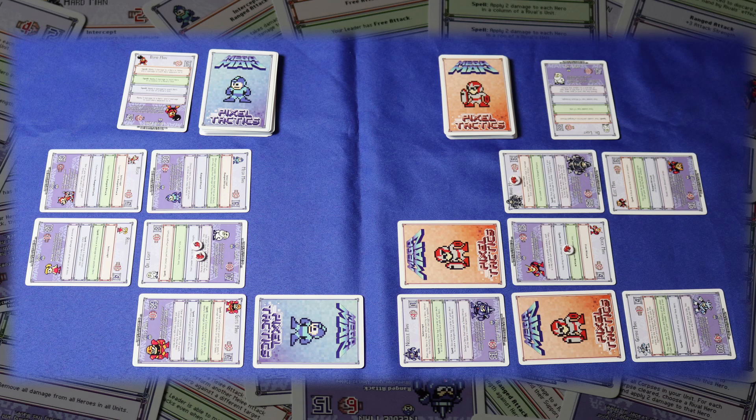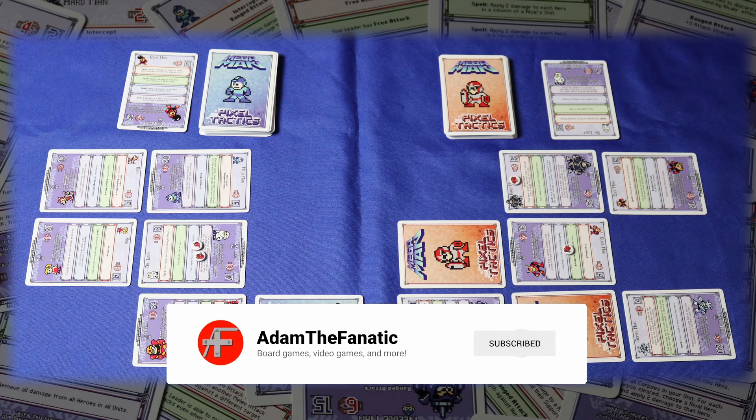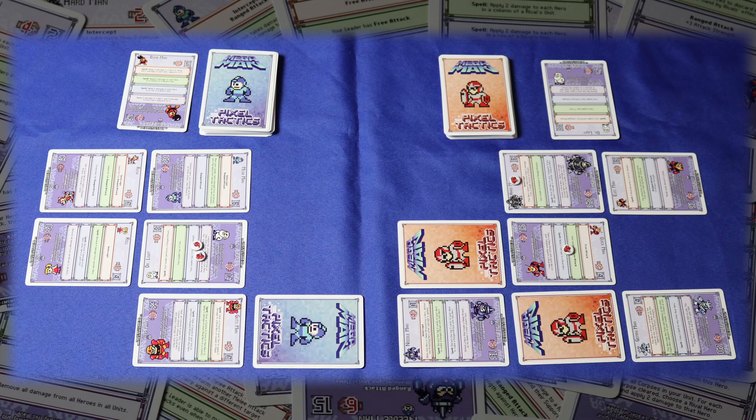To attack, a hero and their target must both be in melee, unless the attacker has the ranged attack ability. A hero is in melee if they are the foremost character in their column. So in this example, Mega Man, Dr. Light, and Guts Man would be in melee for the blue player, while Needle Man, Quick Man, and Hard Man would be in melee for the red player. When a character is attacked, put damage on them equal to the attack. If a character hits 0 HP, they aren't defeated until the end of the wave. Once a wave ends, any characters who are at 0 HP or less are flipped over to show that they've been killed. They no longer block characters behind them, but do block you from recruiting new heroes to that space.